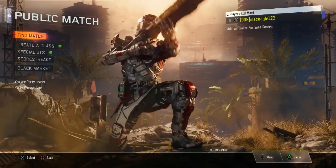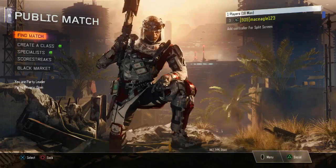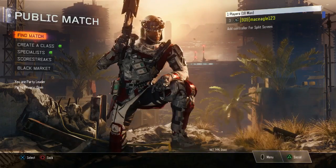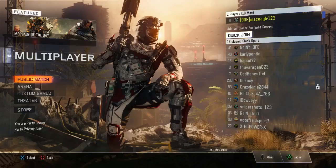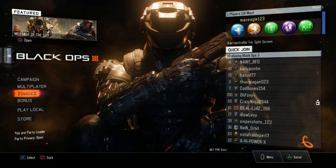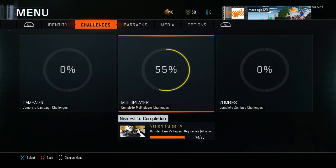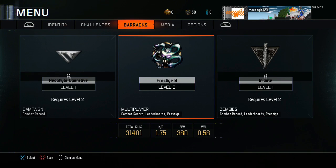Anyway, what you want to do is you want to be able to Prestige. So when you're level 55 and you can go to Prestige 10 or whatever the next Prestige is, you want to back out — and this will work on Xbox — and you want to go to Zombies. After you've gone to Zombies, you want to press the Options button to take you to the menu, then press R1 twice, or the right bumper twice for Xbox.